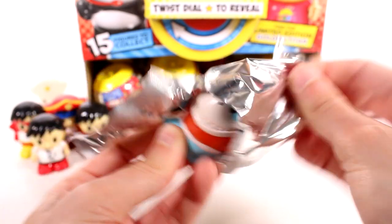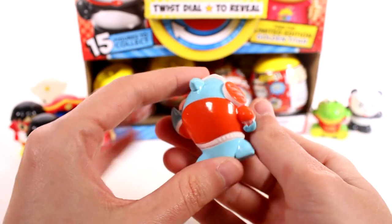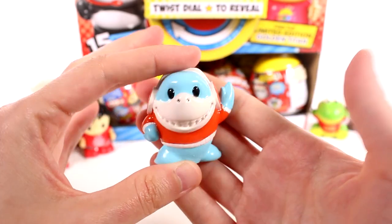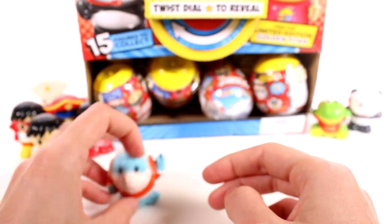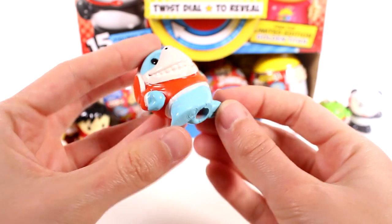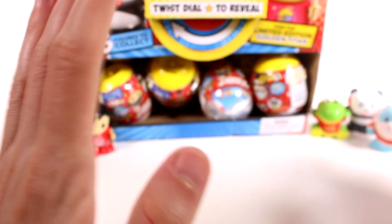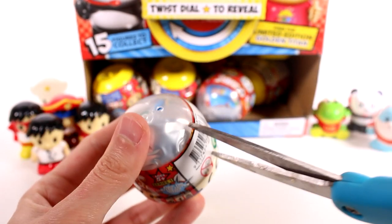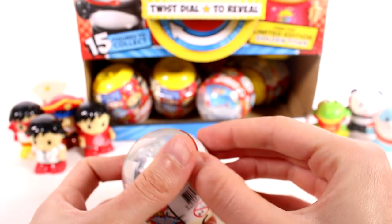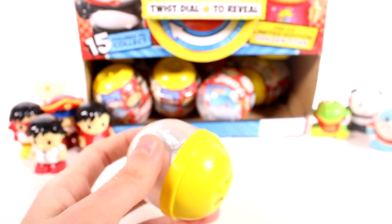We've got a rare — and this one is Gill! Super cool, I love how this one stands up with his little fins. Really cute. We got another rare! I should have the rares on one side and the commons on the other side, but I've ended up doing human Ryans over here, humans over here, and animals over here.